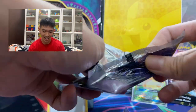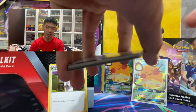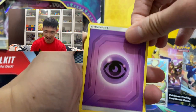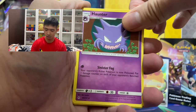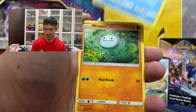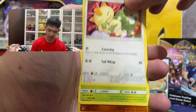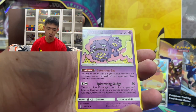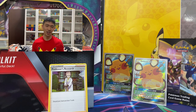Let's open the Unbroken Bonds booster pack — I'm really excited, hopefully there's something uber cool in this one. I just love the GX era, specifically the tag team GX era. We got Psychic Energy, Vileplume, Gloom, Haunter, Slowpoke, Wooper, Sandile, Meowth, Grubbin, reverse holo Carbink — and behind we've got regular rare Weezing.